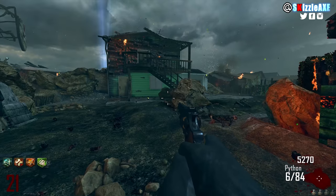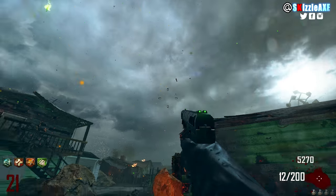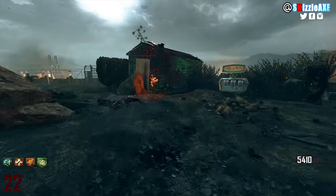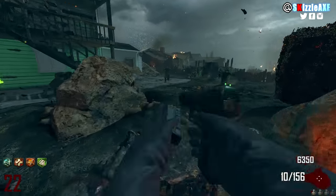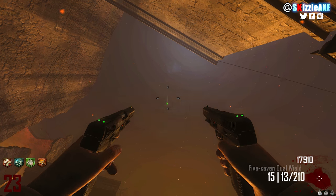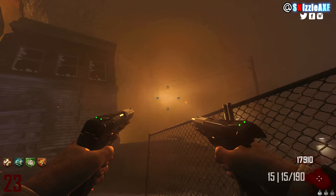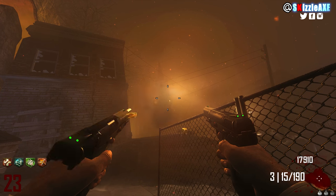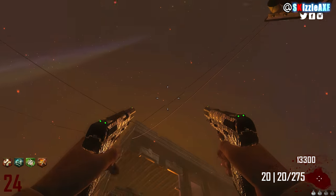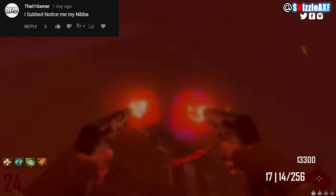When you pack-a-punch it, it still has 20 ammo in the mag but 200 in reserve. The second version is called the 5-7 Dual Wield, which comes in with 15 ammo in each pistol, so you get 30 ammo total. The dual wield version gets a 10-ammo bump over the solo mag, and it has 215 ammo in reserve.